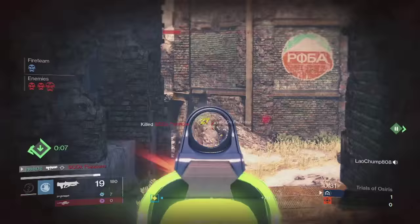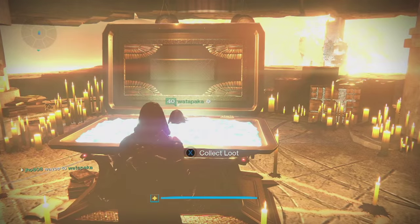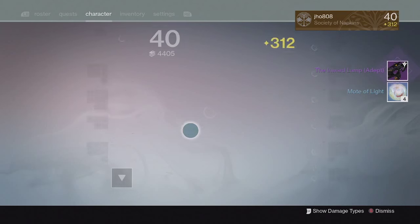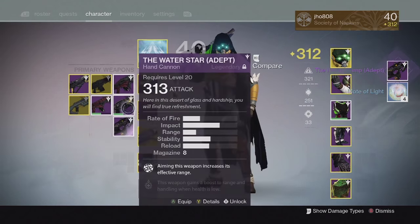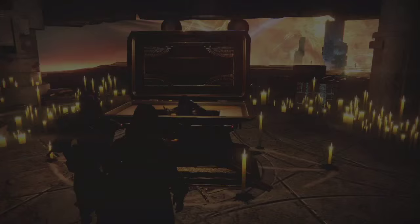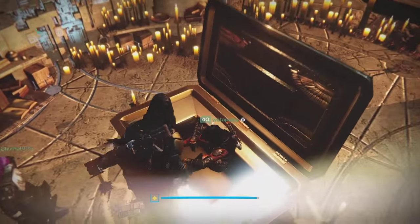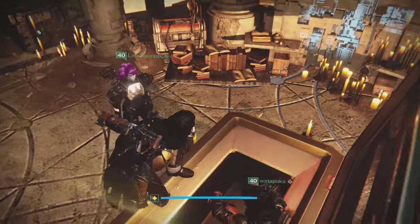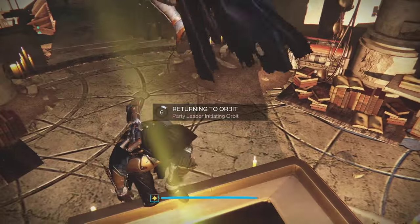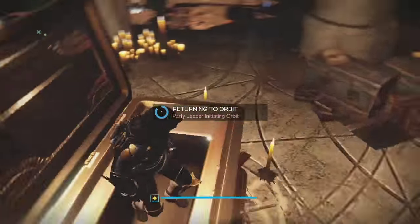I was able to get some Flawless Lighthouse rewards so let's get into my rewards from last week. Starting off on my first character, my Hunter, from the Lighthouse chest, we were able to get ourselves an Inward Lamp Adept and four Motes of Light. My Inward Lamp Scout Rifle came in at 313, so not the greatest value but still pretty decent. I tried it out recently and it's a pretty solid Scout Rifle for PvP — really good especially because it comes with full auto on it, making it even faster.